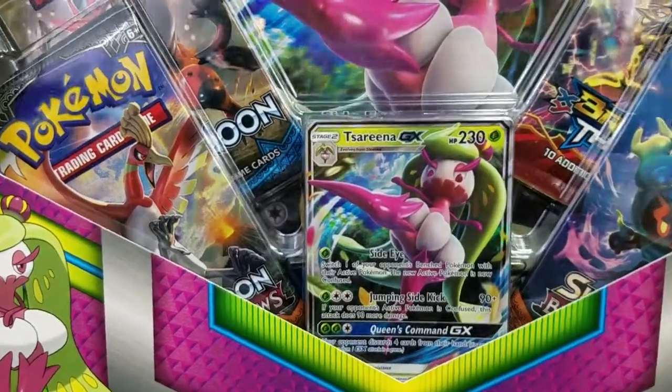Let's take a look at the Serena GX box. It's a GX card — not a full art like the Decidueye boxes. We do have an oversized card in the back. It looks like we have two Burning Shadows packs in the front — one with Ho-Oh and the other with Marshadow — a Breakthrough pack on the right-hand side, and a Sun and Moon base set with Incineroar in the front. Let's get this box opened up.